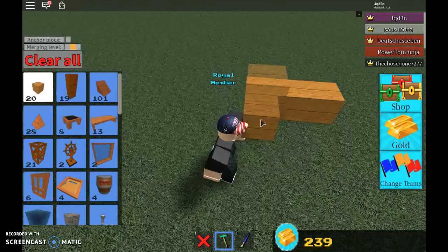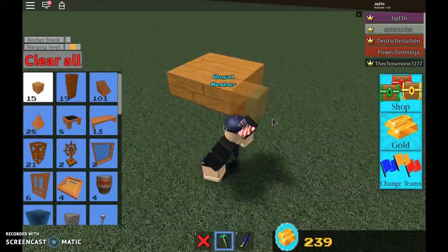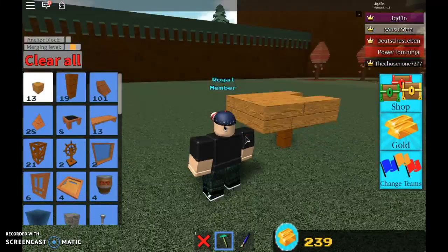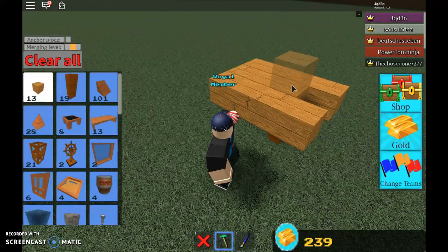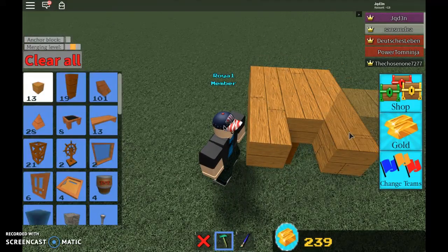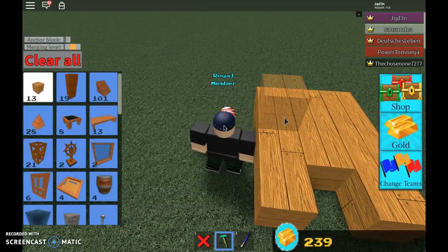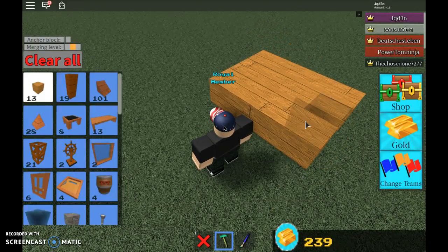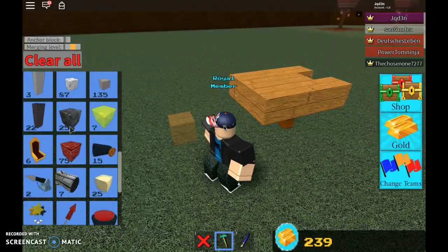So it should look like your starting block here. Then place blocks on the sides, place some on the back — just one on the back but not in the middle — and then place one, two, two, and one. So just place it like that.